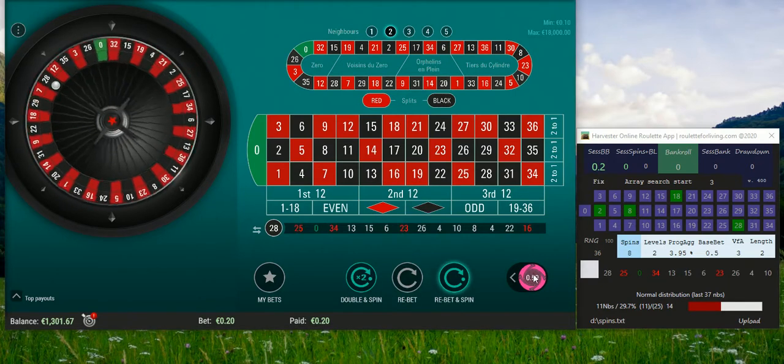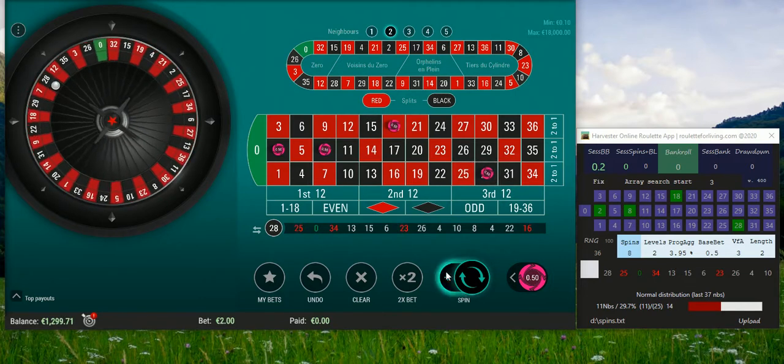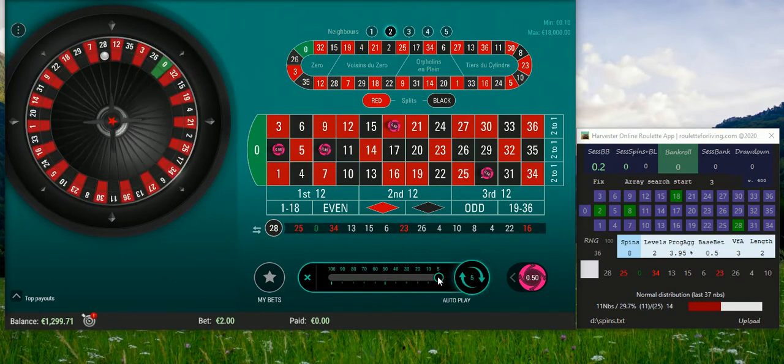Now I will play with 50 cents, which is a higher base bet as we have a higher bankroll. I should bet on these four numbers. I'm playing money management: 8 spins, 2 levels, standard 1 and variance from average 3. Let's see what will happen.